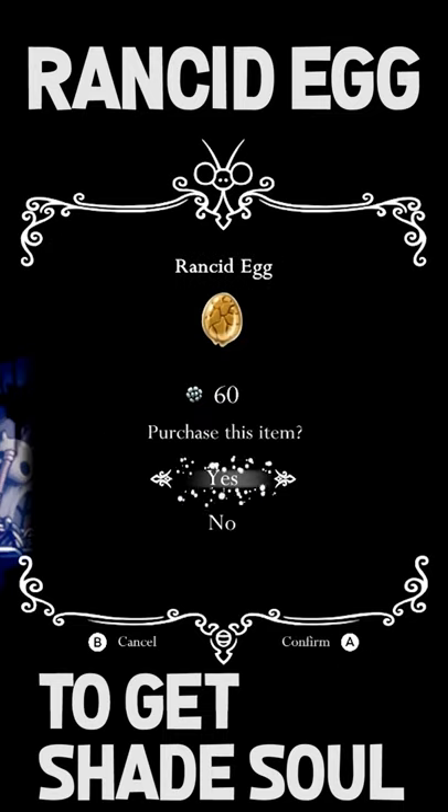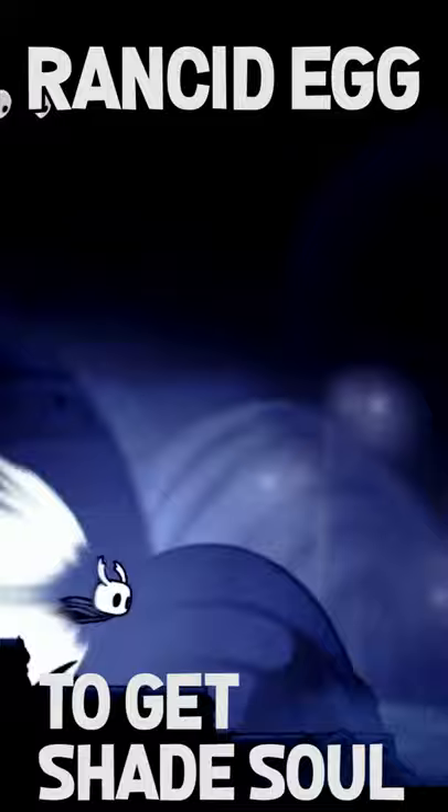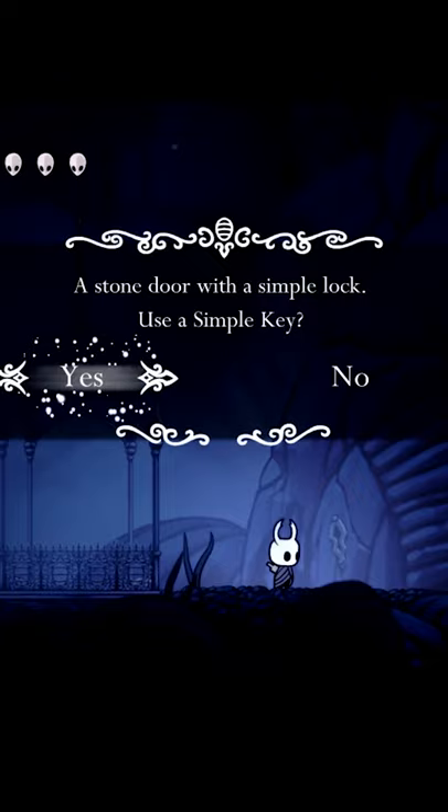You can buy one rancid egg from Sly here in Dirtmouth, and then way over to the right-hand side of the map in Dirtmouth, past the graveyard, there's a stone door, and all you have to do is open it up with a simple key. Once inside, you'll find a strange bug named Gigi.